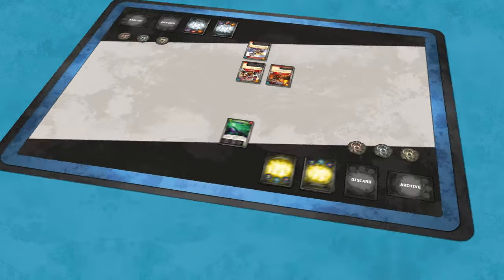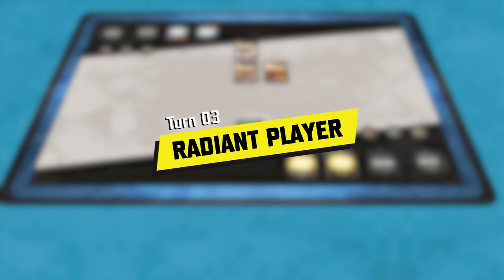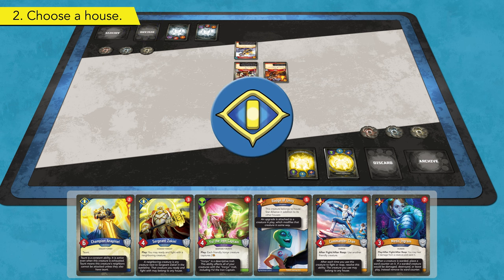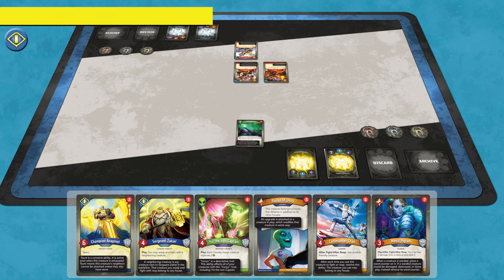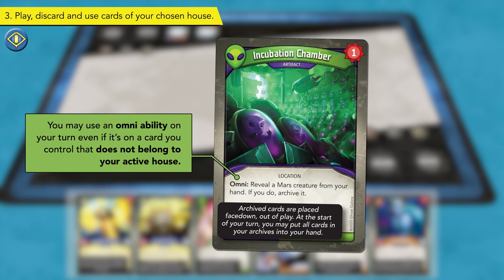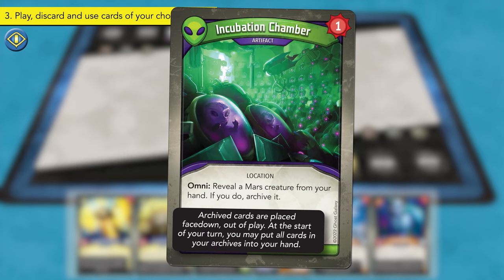Play now returns to the Radiant player. With no Amber in their pool, the Radiant player cannot forge a key, so they advance to Step 2 and declare House Sanctum as their active house. However, their Incubation Chamber artifact card has the Omni ability. A card with the Omni ability may be used on your turn even if it does not belong to your active house. Incubation Chamber reads: Reveal a Mars creature from your hand. If you do, archive it. Archived cards are placed face down, out of play. At the start of your turn, you may put all cards in your Archives into your hand.